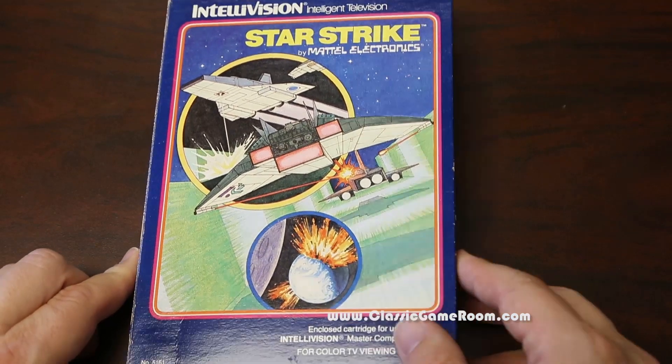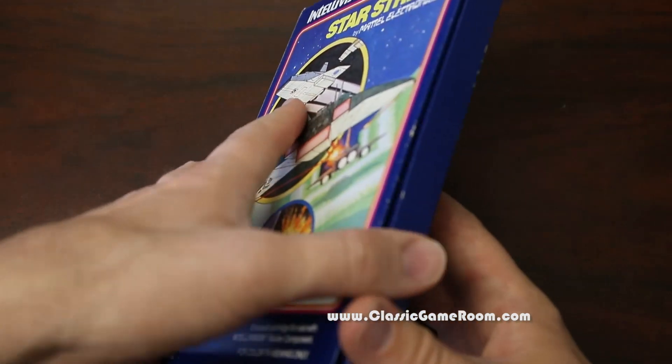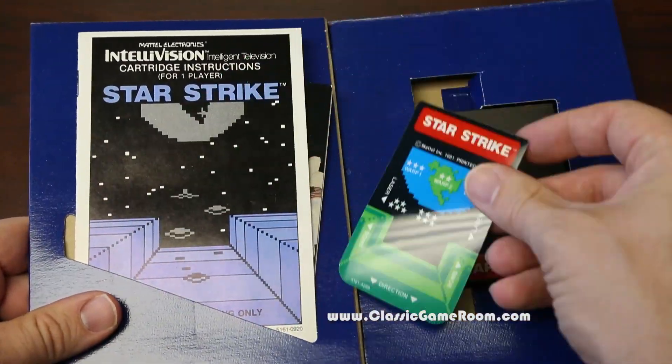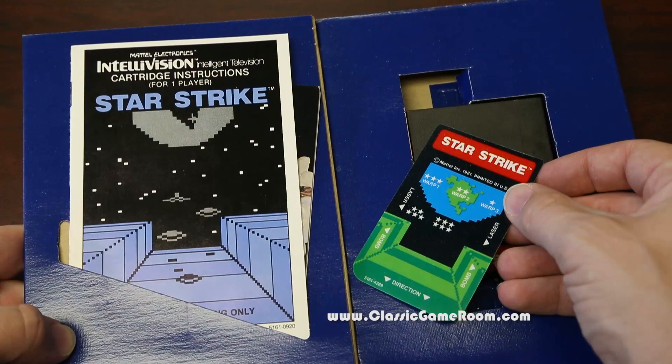Star Strike for Intellivision. Love the box art on this one. It's very cool, like a cross between Battlestar Galactica and Star Wars. Can't go wrong. With that, here's the back. And if we open this guy up, you can see it's got the cartridge, a little overlay, and the instruction manual. Star Strike!